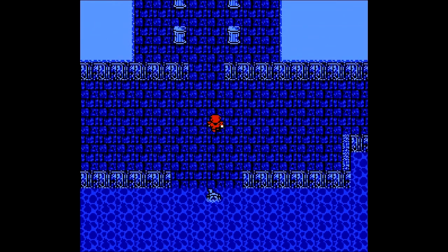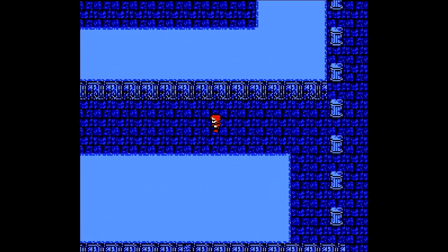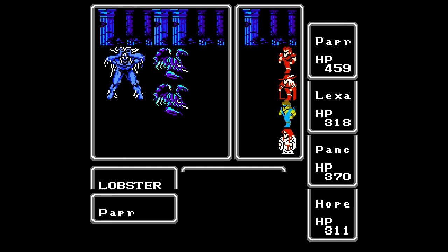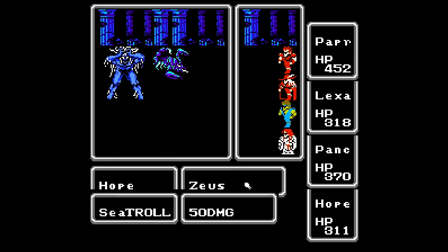First up, let's head north until we get to our intersection here, then head left, and we should come across some new enemies. We have the sea troll and some lobsters. These things are obviously weak to lightning. I'm not going to use any lightning spell charges from Lexa at this point, just because the Zeus Gauntlet should be enough to take out most of the enemies — and if not, physical attacks will clean up. 50 damage and 140 damage — wow.